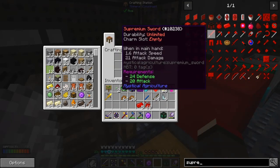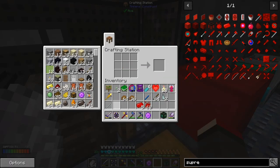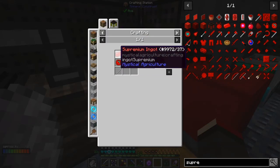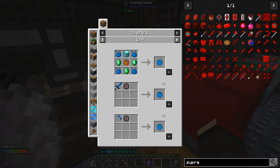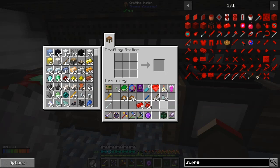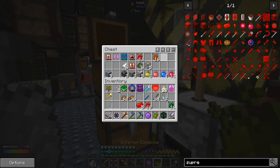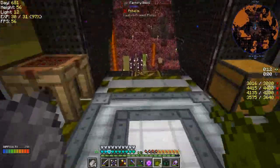This one has basically 21 attack damage, which is fairly decent to start with. We need one of these sticks — done that before. We'll need one ingot — got that already. We're going to need this one, which requires this one, which requires... we've got to keep going down. What am I missing? One ingot of that, which I need to get from the other chest. We haven't got any supremium at all.